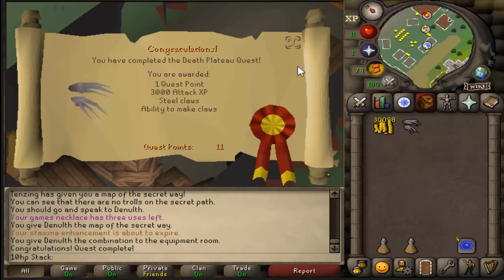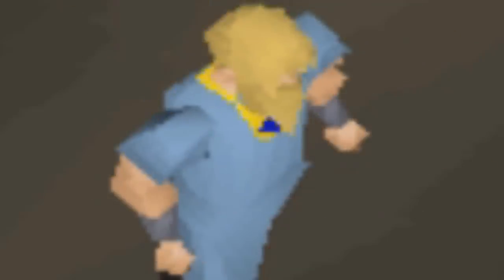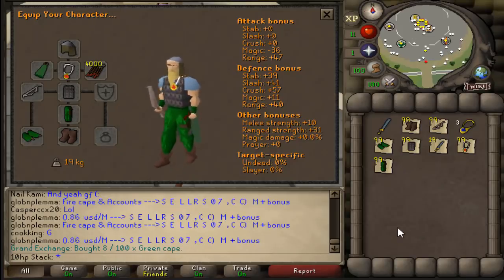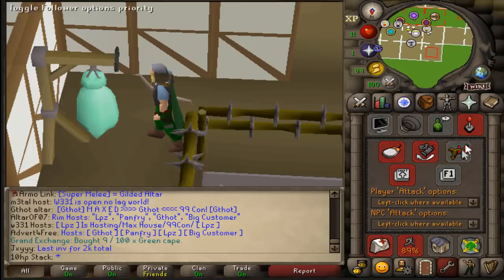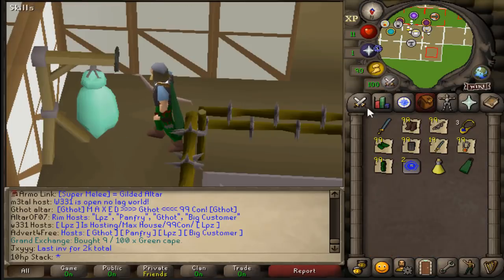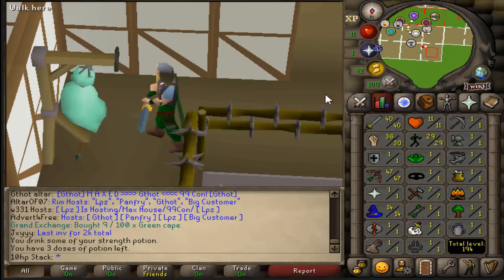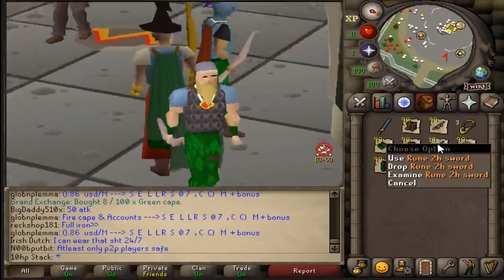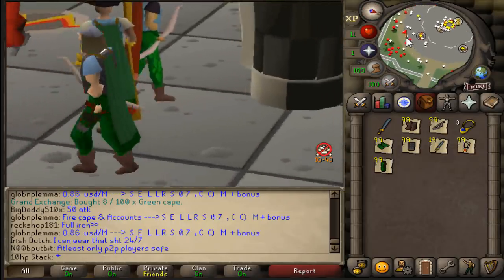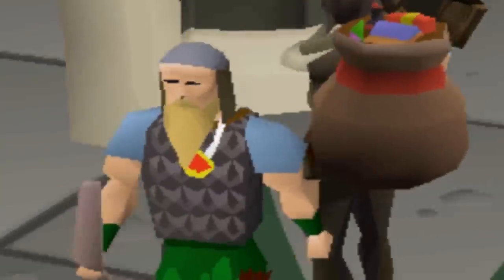We finally did it — we did all of the quest requirements. There it is: the beautiful, cunning, powerful 40 attack! We officially have ourselves a 25 combat free-to-play PKing machine. With adamant arrows our max hit is an 8, and with 40 attack coming in — a 10! I picked up about 100 free-to-play PK sets, a load of rune 2Hs — I'll buy those as I go. We are ready to slay some nubs, or probably die a ton of times.